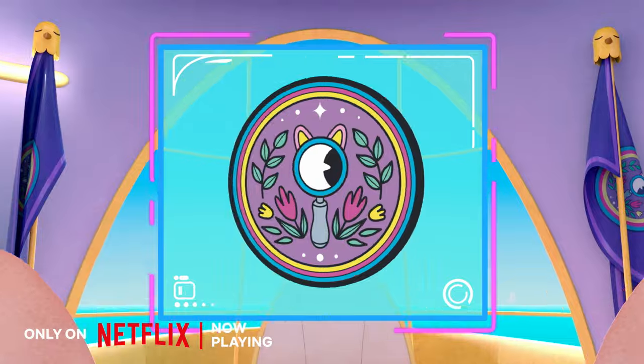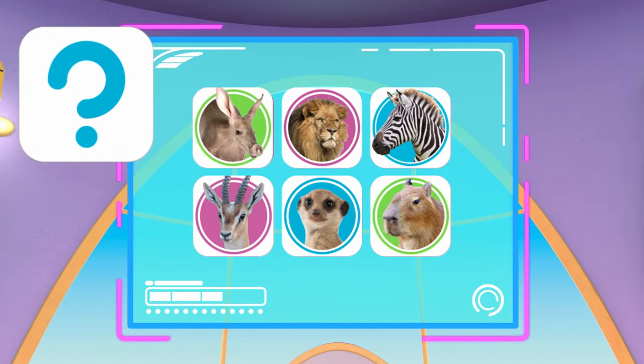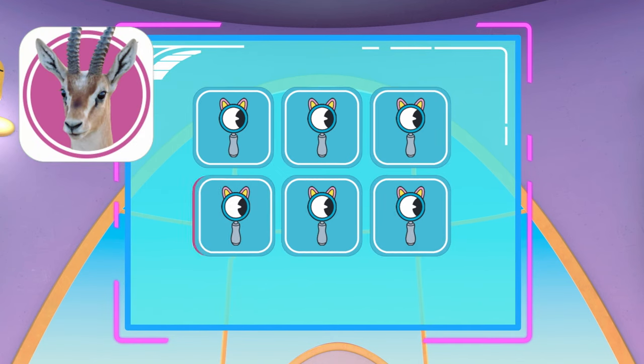Being a Clade Agent takes great observation skills and a rock-solid memory. Can you remember where all the creatures are hiding as they're flipped over? Keep your eyes open for creatures, because they move quick. Catch them before they disappear.